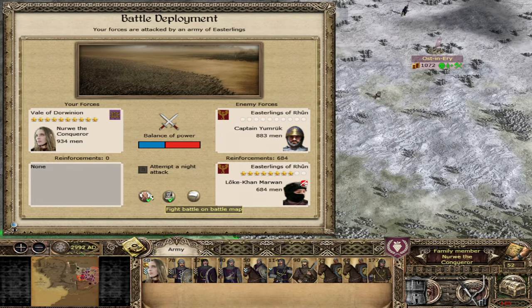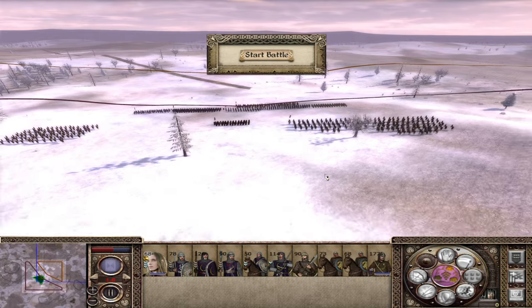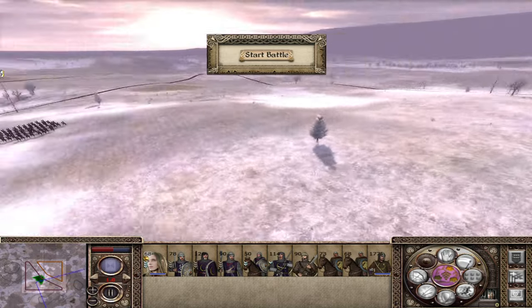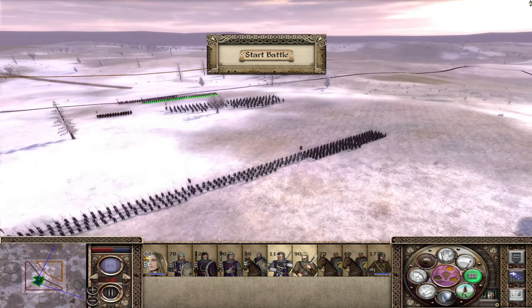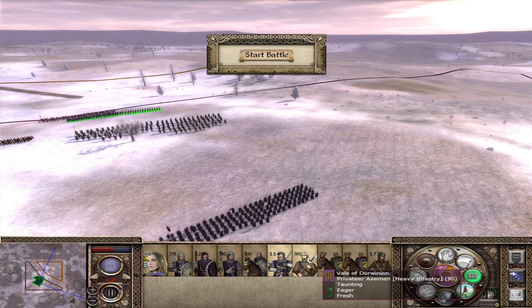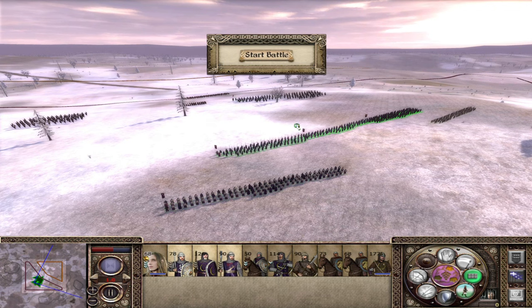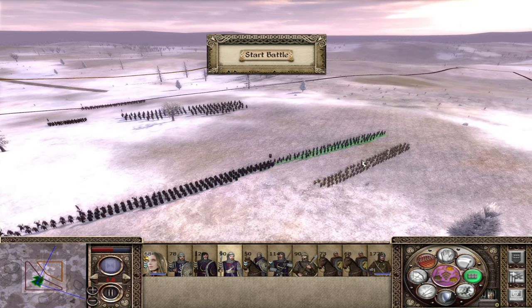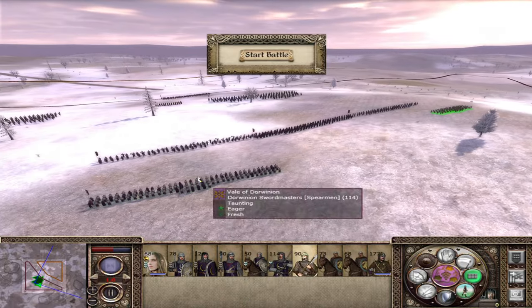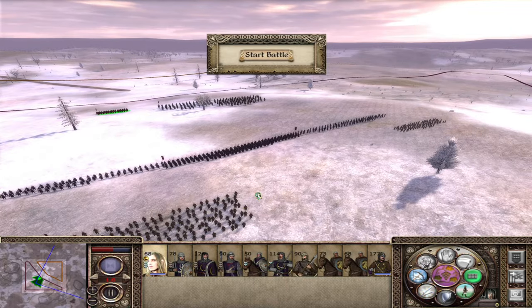Here we are — not the worst battle map, not the greatest either, but we'll take a defensive position. Just got to be wary of their skirmishers because they have some decent ones. We'll use these boys on the flanks as usual — they're the better flanking forces — and we'll spread them out a bit further. It's quite a thin line but it should be fine. We'll get our archer boys in behind with Norway in behind as well.